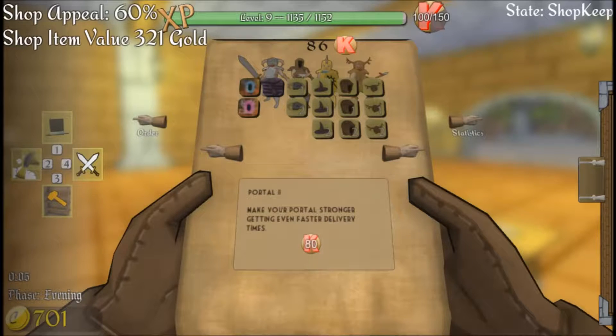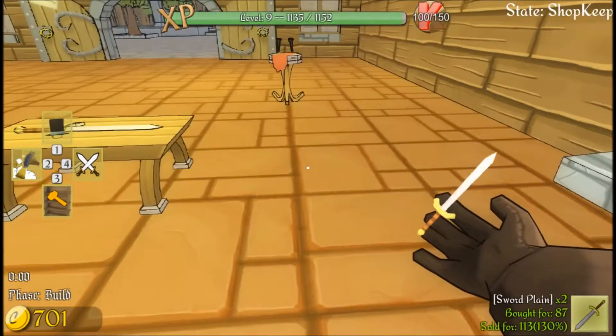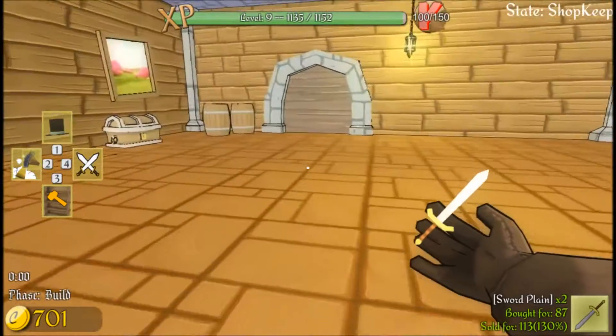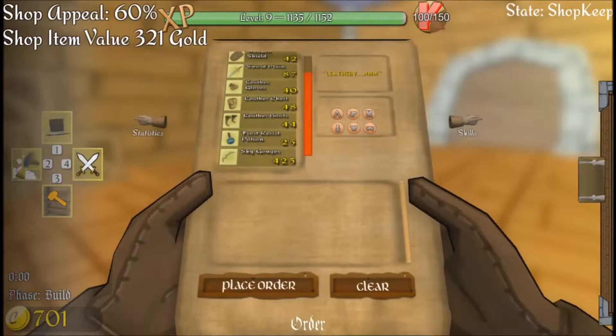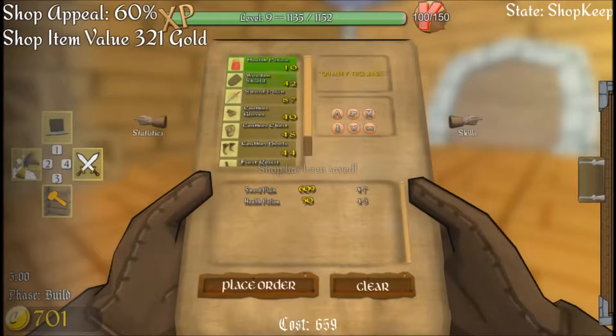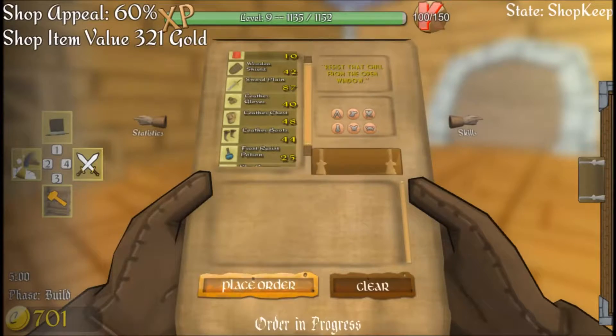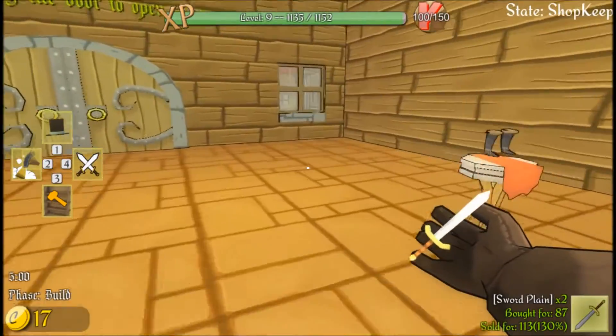Alright, we're in build phase now. So let's go ahead - we don't really have much in here to sell, but we want to make money. So we'll buy seven of those. Actually, we don't need to even sell health potions anymore - we have enough money to start selling frost potions. Alright, that looks pretty good to me. We'll place the order. We'll just place it on the table - we'll sell frost potions and swords.